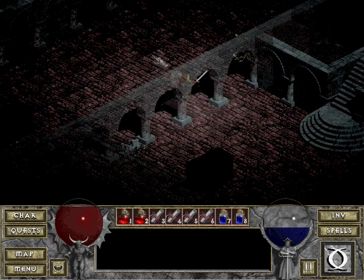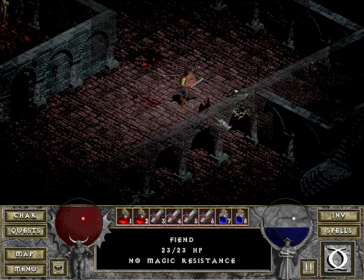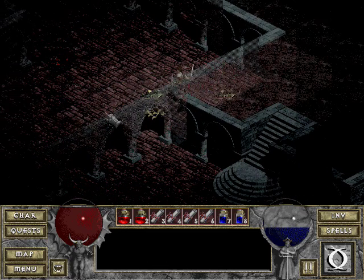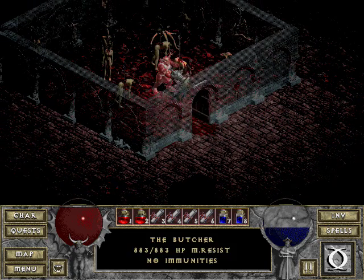The first thing is showing mob health on rollover, so you can see the HP down there in the status — 23 out of 23. These guys of course will die in one hit. I'll show you the Butcher, who happens to be right here. You can see it update.